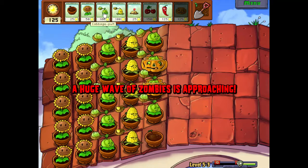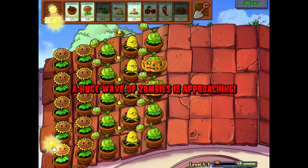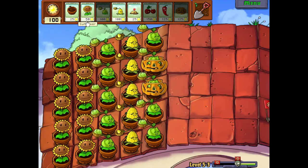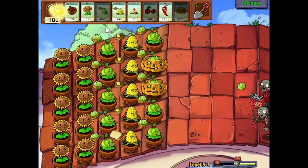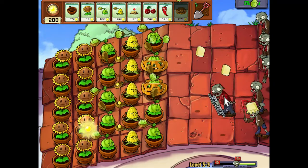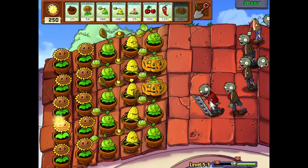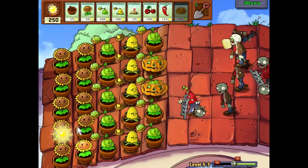We got our offense all taken care of. Now we'll just plant bombs where we need to. Here's a guy — yes, butter on the head. He should go down pretty quick. They're really weak zombies, but they're fast.